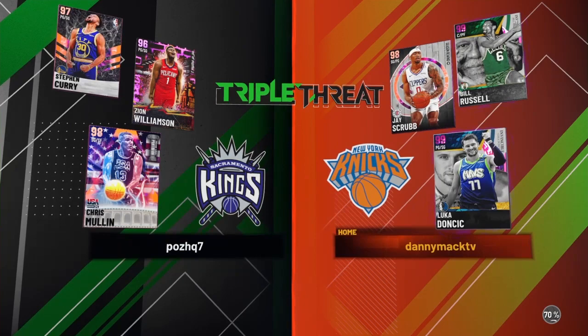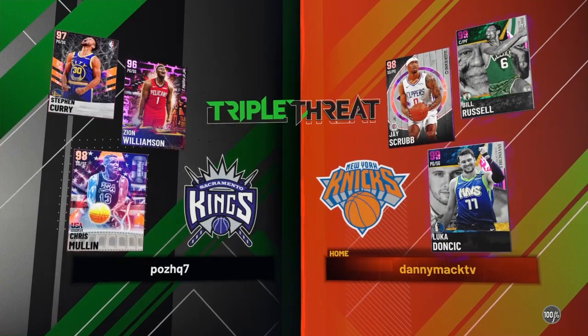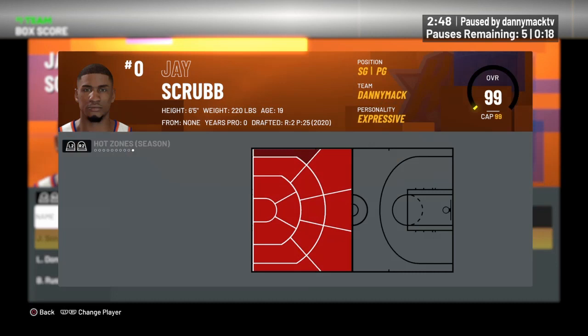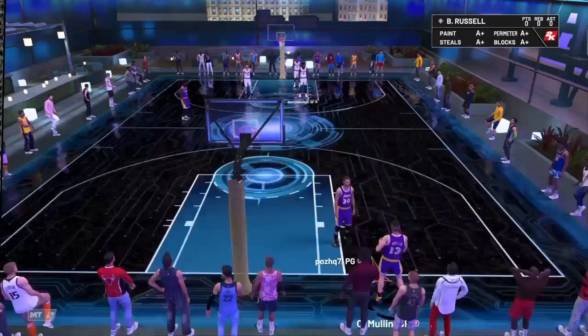We got a matchup — going up against Galaxy Opal Chris Mullin, Galaxy Opal Stephen Curry, and Pink Diamond Zion Williamson. Let's see what kind of hot spots we got with Mr. Scrub — I'm just gonna call him Jay in case that's not how you pronounce it. He's got hot spots everywhere except the right corner, so we don't want to shoot from there if we don't have to, but if he's wide open I would put it up.